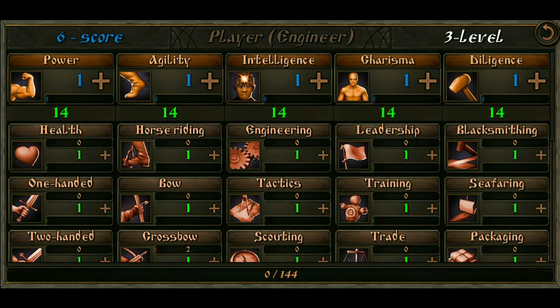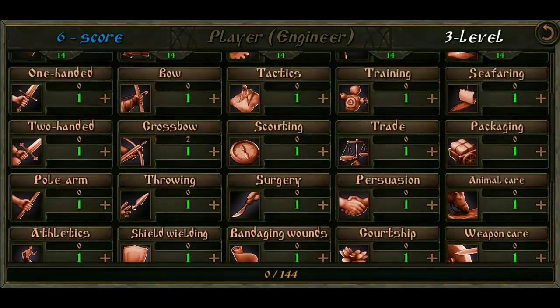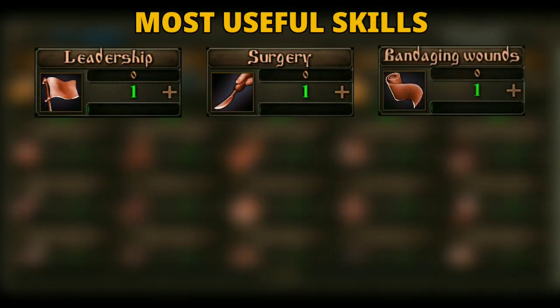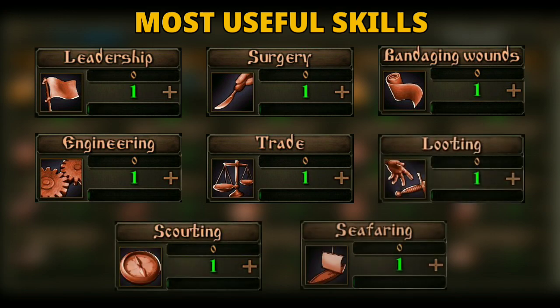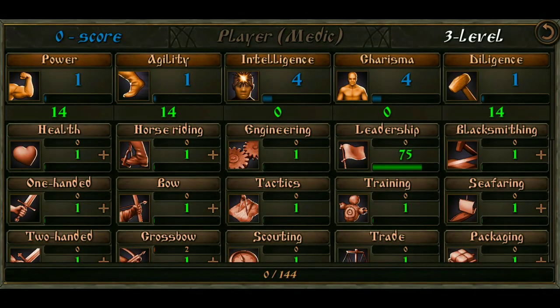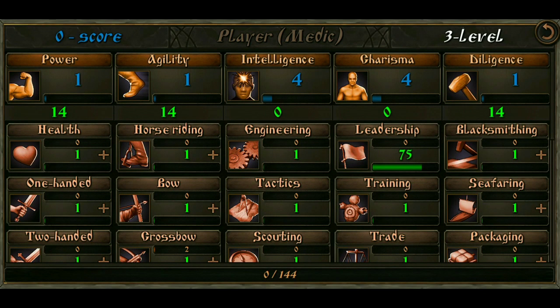Now for the stat distribution. The game offers a lot of available skills, but only a handful are actually useful for us. Here is a list of the most useful skills in the game. These skills will help us hugely when it comes to capturing towns and castles later on. So as much as possible, we must prioritize maximizing these specific skills in order, and anything else not on this list should be ignored. With our stat points distributed, we are now ready to dive into the world of Mountain Blade Steel and Flesh 2. Let's begin!